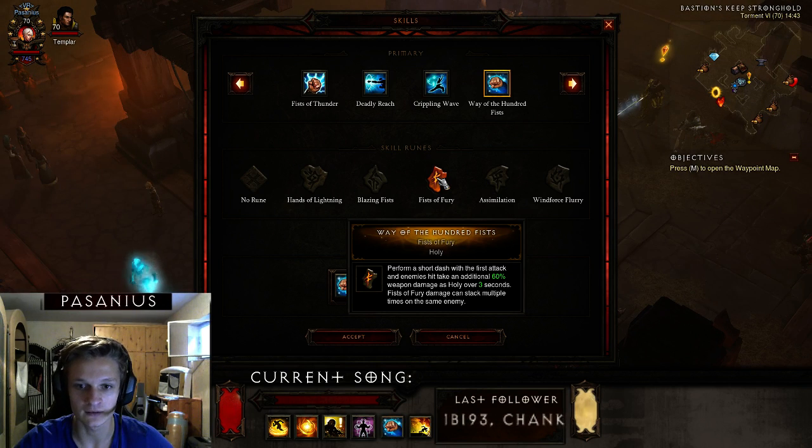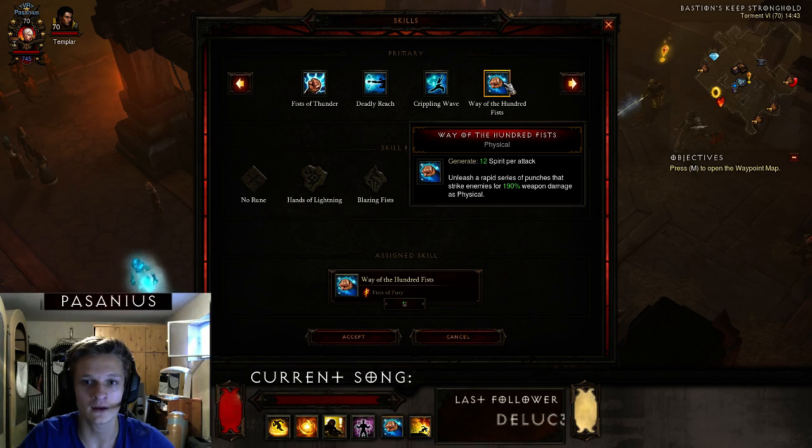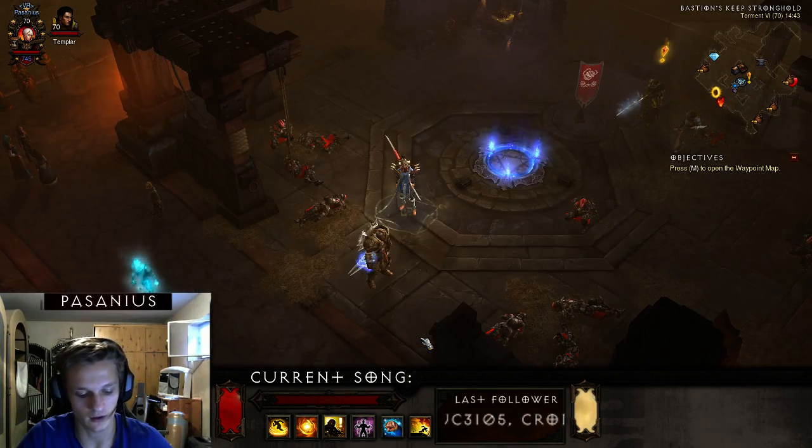we are applying a debuff to the mobs and they take an additional 60% weapon damage as holy over three seconds. That's pretty nice, and the reason we use this is we have a lot of Life on Hit.